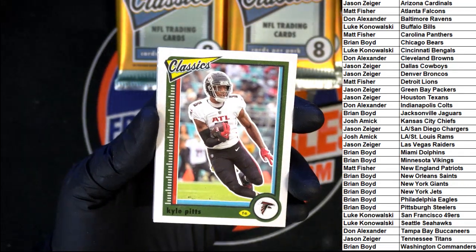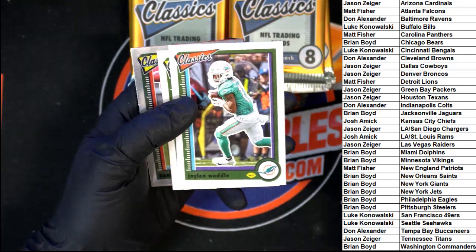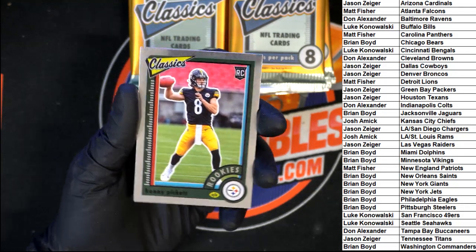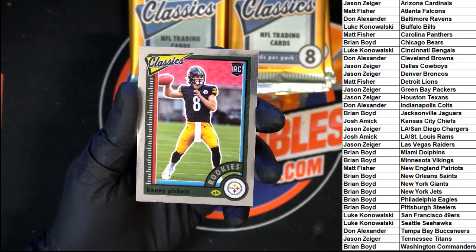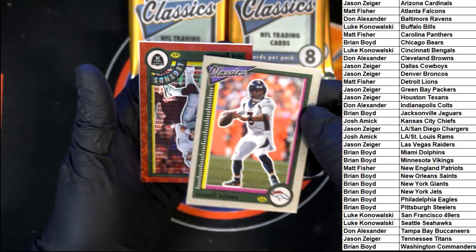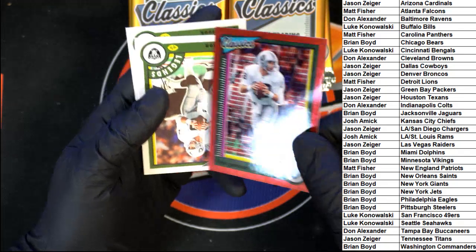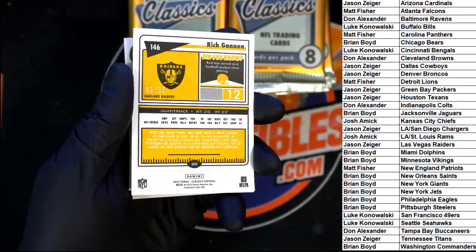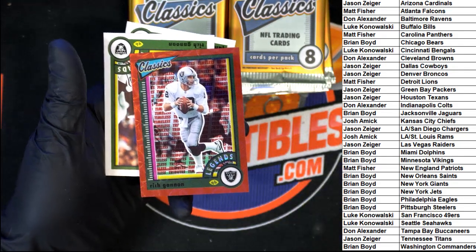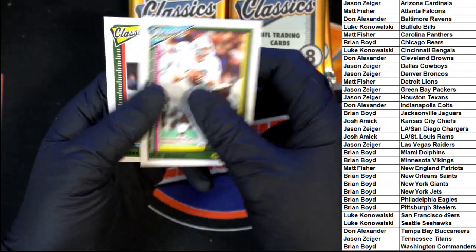Starting off: Kyle Pitts, Waddle, Drew Locke, Kenny Pickett silver — nice shiny Classics, going to the Steelers, that one's going to Brian B. Russell Wilson — those look good. Classics Legends, Rich Gannon — that is a nice looking card, numbered nine of 35, going to the Raiders, Jason Z. Then we got another Rich Gannon and James Cook.